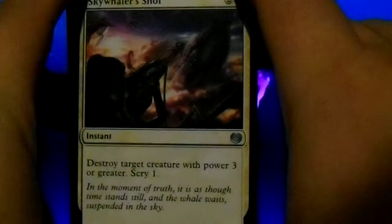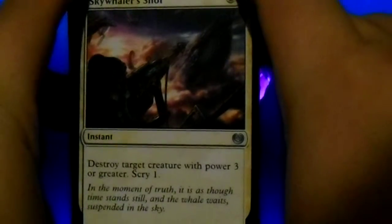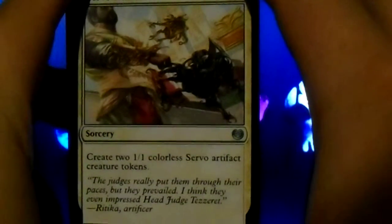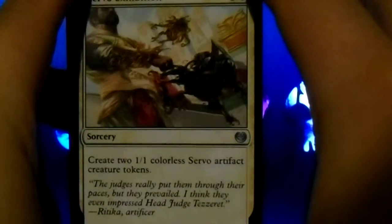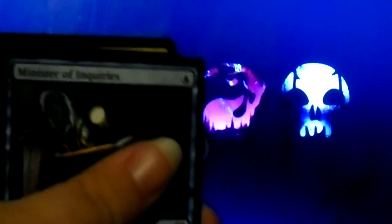Sky Skiff: instant. Destroy target creature with power three or greater. Scry one. And I've got two of those. Servo Exhibition: create two 1/1 colorless servo artifact creature tokens. And I've got two of those too.